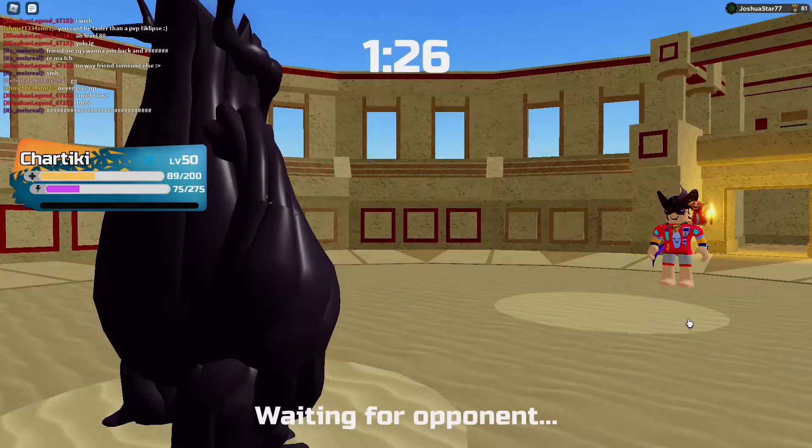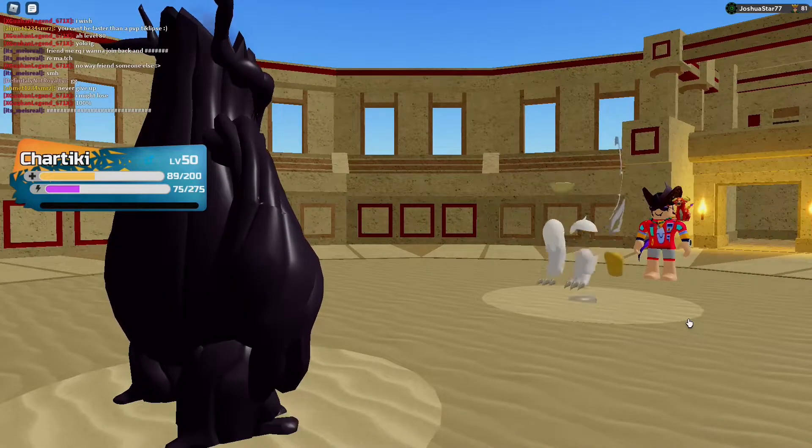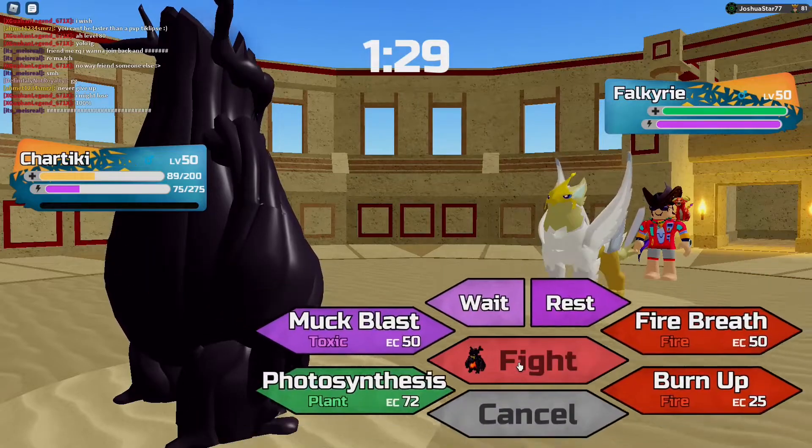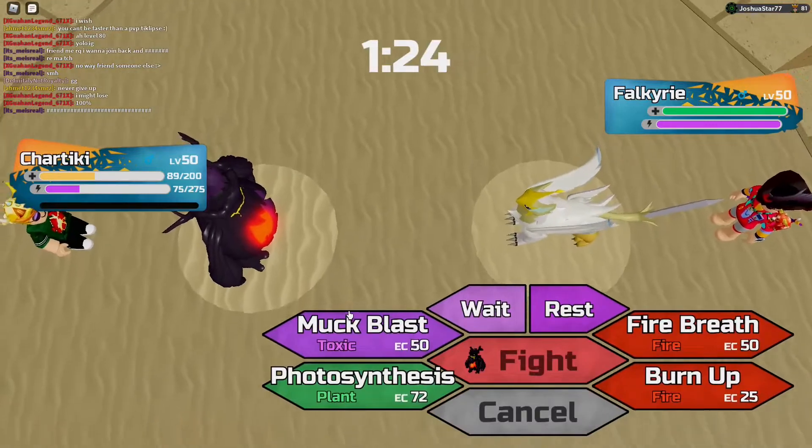I gotta get a Rejuvenate off of my Fluff, though — just not sure when. Cenomars is quite scary. There's the Valkyrie. Can Valkyrie even do damage to me? I have no idea. Because I don't want to go into my Fluff right away, I'm just going to go for my Black. I outspeed Valkyrie.